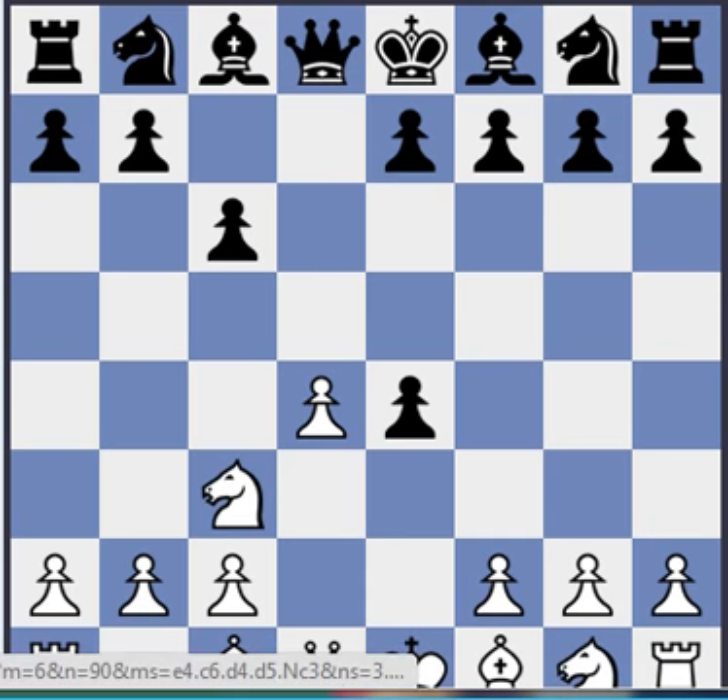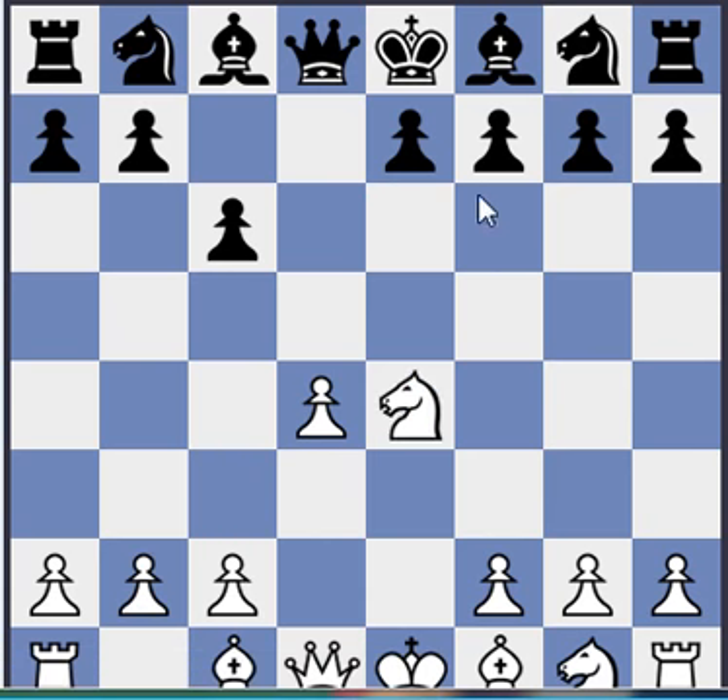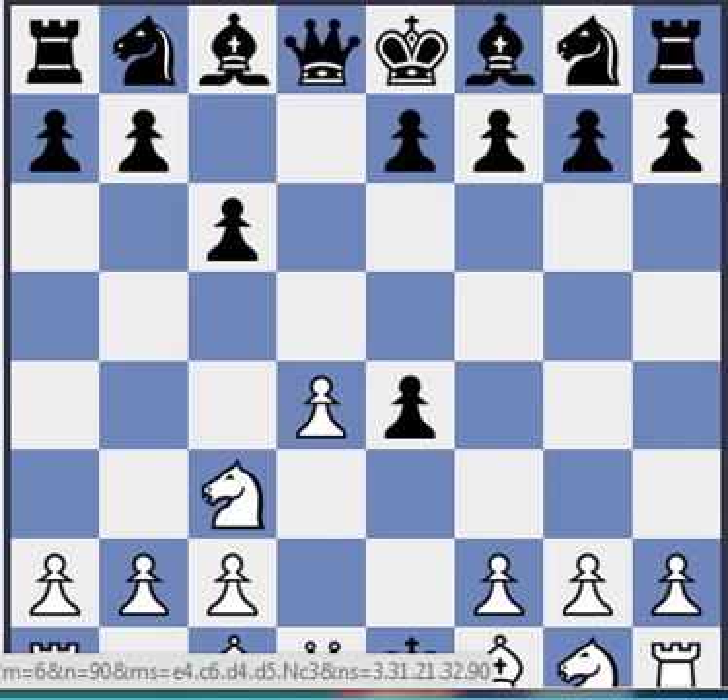Of course this is just one way that black can play. Like we talked about, black can play Knight to f6, and then it's a whole different story. Perhaps those positions are easier to handle from the tactical point of view — perhaps it's more positional chess, where it's really important where you place your minor pieces in the long run. But I'm not interested in looking at that right now.